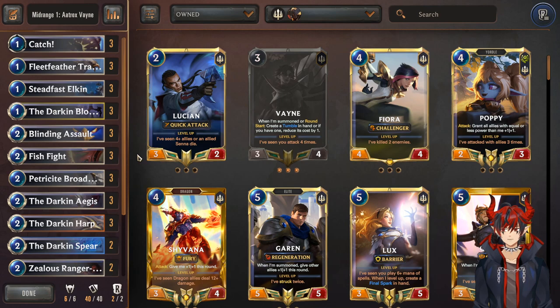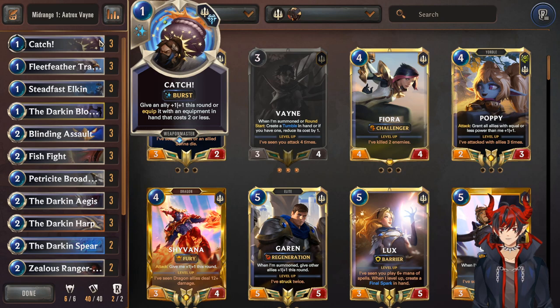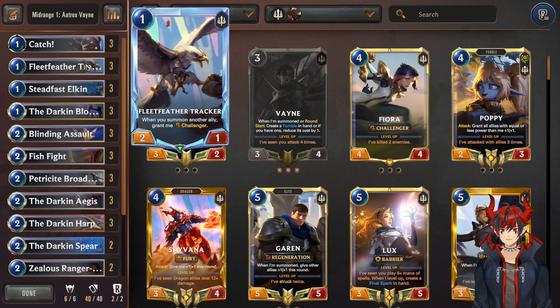Starting off the numbers, we have Catch, which is a +1/+1, or we can equip something already in play with something from hand. This is really good because we cheat mana value if we hit like Aegis or Harp or Spear, and then be able to get value off of it. Really, really strong, flexible card at burst speed. Next, we have Fleet Feather Tracker, a really strong early game challenger unit that controls the board. We definitely want challenger as much as possible because we want to be aggressive in the early and mid, beat over the opponent's units, and stay ahead in combat.